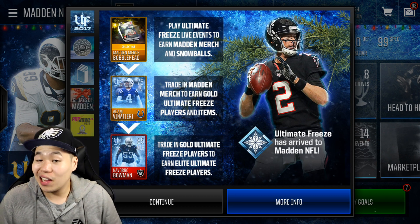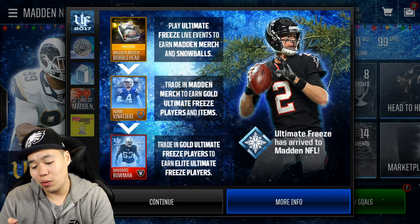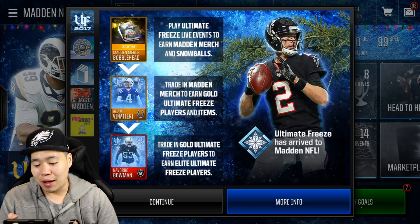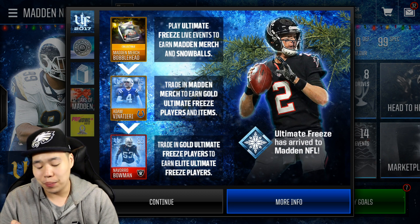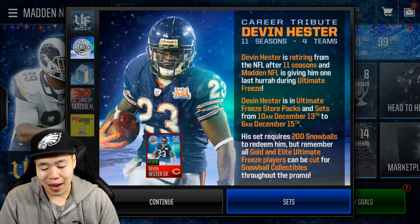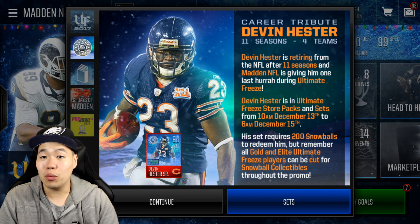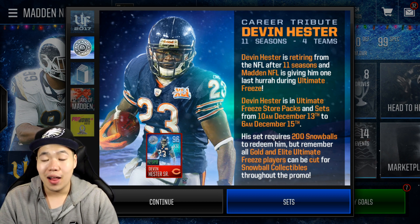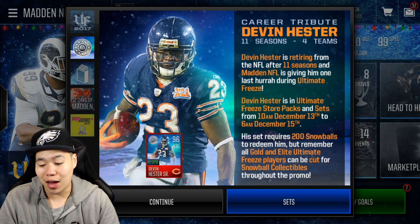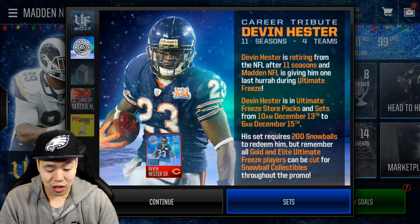Let's get over 200 likes — we're going to be super hyped about this. So first thing you see right here, it says play Ultimate Freeze live events to get some Snowball or some Madden merch. Traded Madden merch for gold players and gold for elite players — the regular shebang. And afterwards there is a master player, which is a Devin Hester. He did retire I think two days ago, so that's actually pretty lit. I'm probably going to finish him — I also pulled him on Mutt, which is kind of insane. Definitely going to be a good pull, especially the plus two speed.